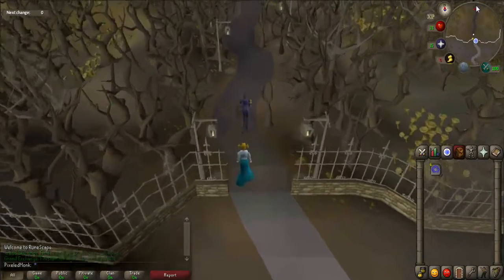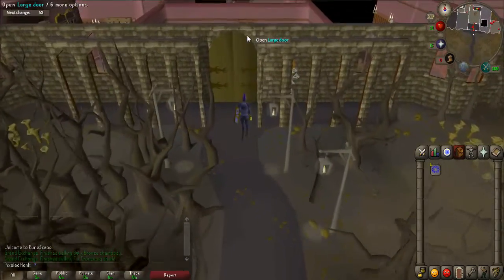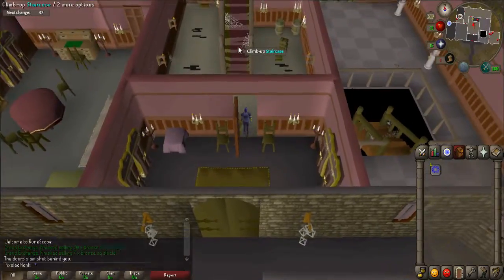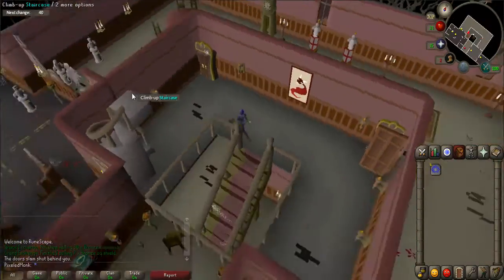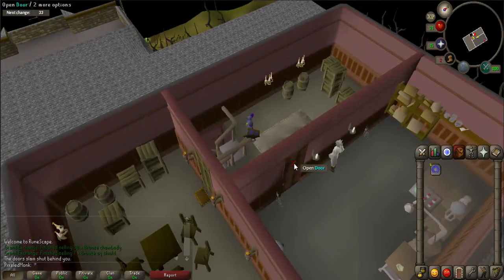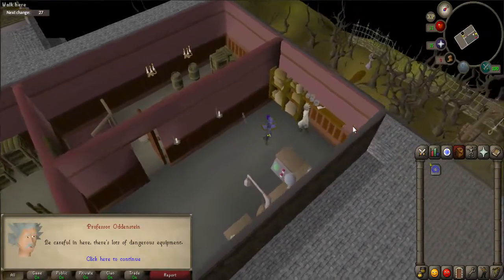Walk north along the path until you come to Draynor Manor and enter the large doors. Once inside, enter the next door to your north and climb up the stairs to the second floor. Then use the spiral staircase nearby to reach the third floor and talk to Professor Oddenstein, who is in the room to the east.